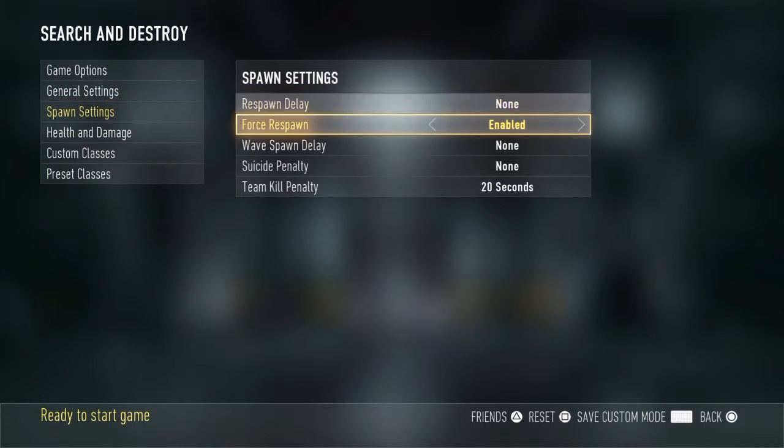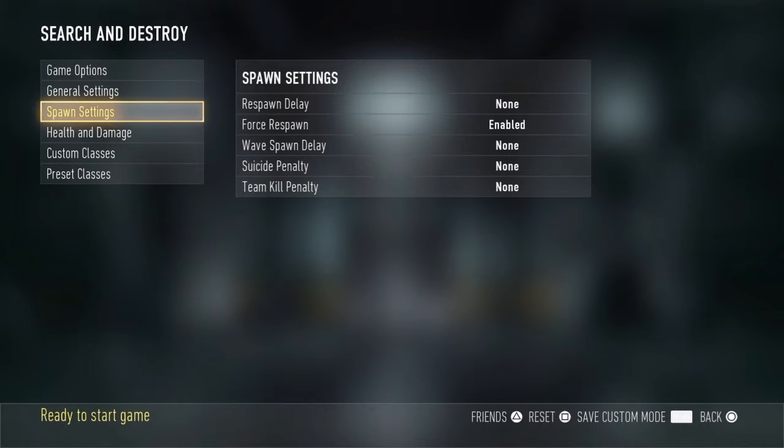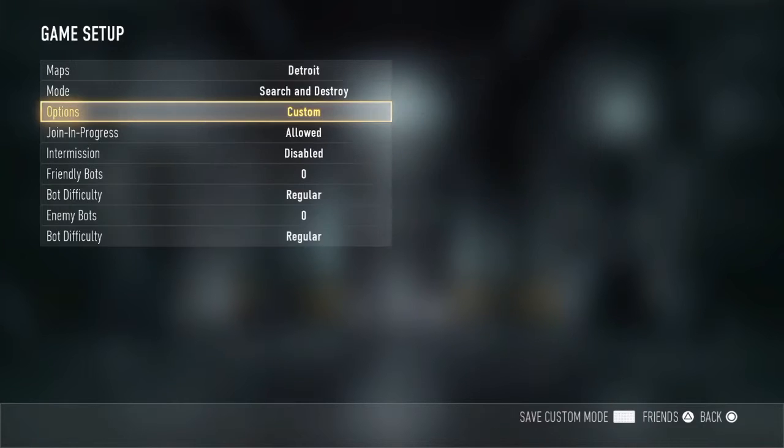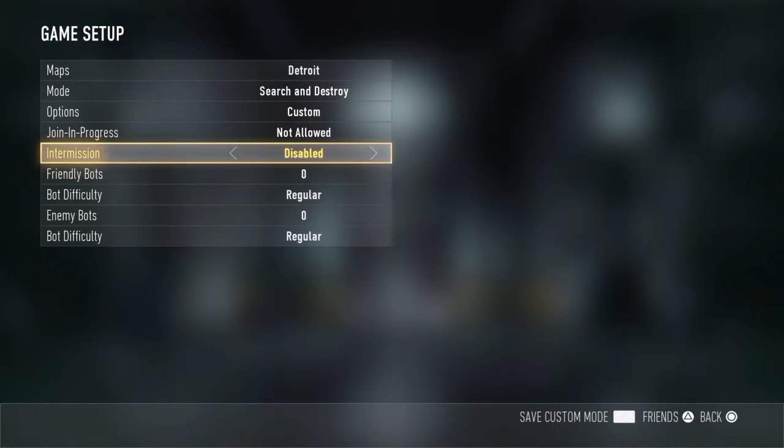Come back up to spawn settings and team kill penalty — turn that all the way down to none, or else you will have to wait 20 seconds to respawn. Then set join in progress to not allowed, unless you want people joining your game, which you probably don't. Make sure that is disabled.